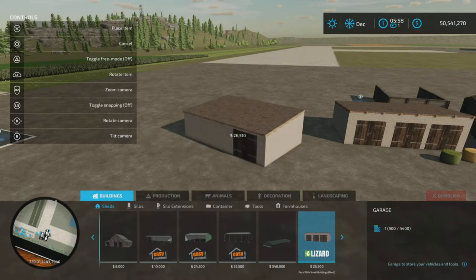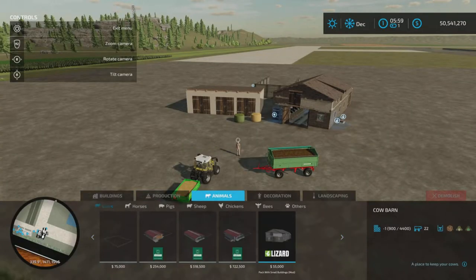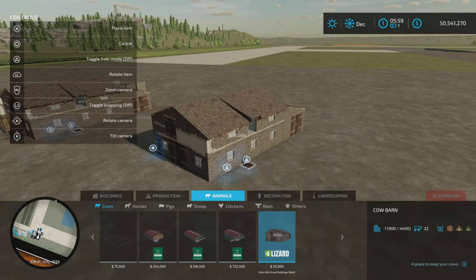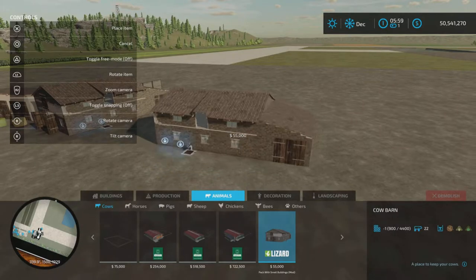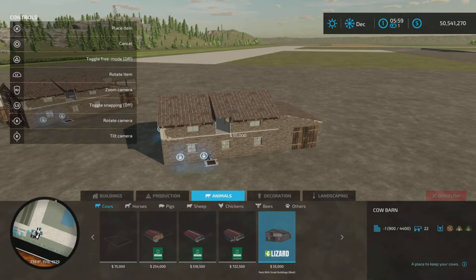The shed gives you 8 slots. The cow barn is found under animal barns and costs $55,000 for 22 cows and 15 slots. There are no alternate colors or anything like that — it is what it is.